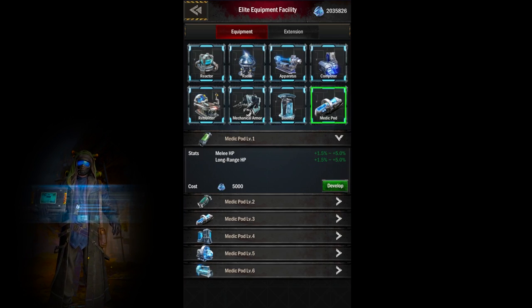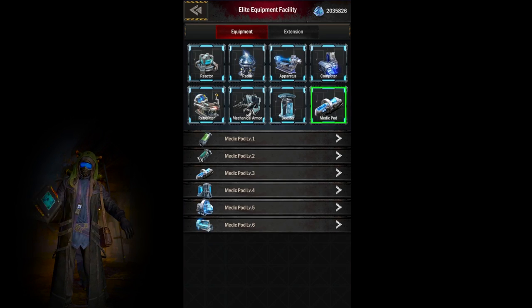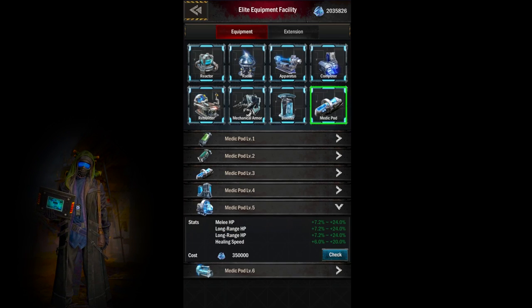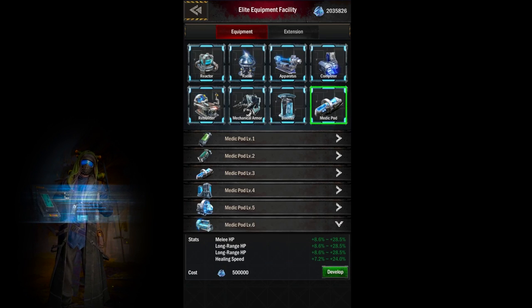Naturally, as you advance in levels, your equipment bonuses will increase per level. The color grade of your equipment also helps determine the overall value of your equipment bonuses. To maximize your bonuses, you'll want orange equipment as you build towards level 6 equipment.